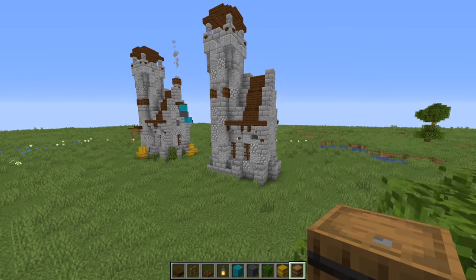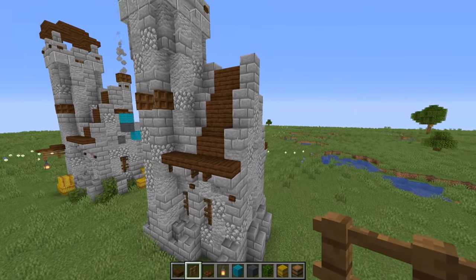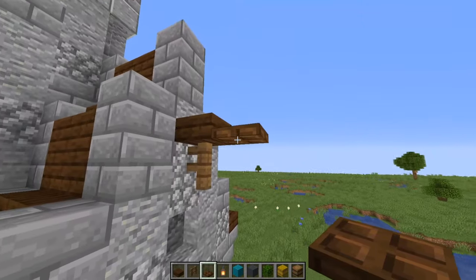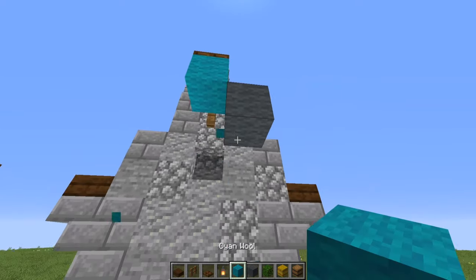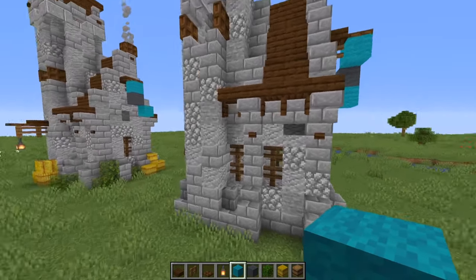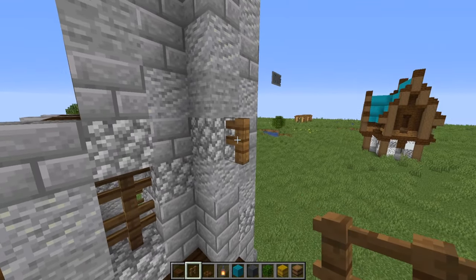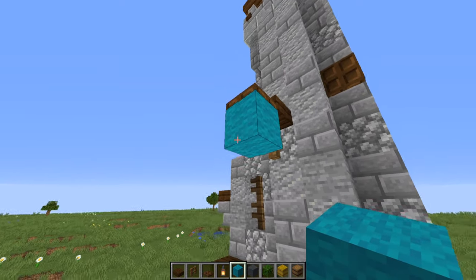Next we're going to do some exterior detailing. Over at this spot we're going to add in a fence, a slab on top, then a dark oak slab, and we can add in a little banner — just having it kind of dangle in the wind. On this side we're going to do the same thing: add a fence, slab on top, a trap door, and add in a different kind of banner — just a little variation from the other side.